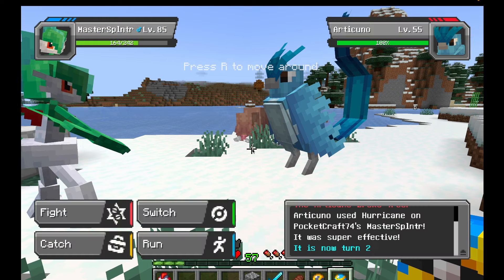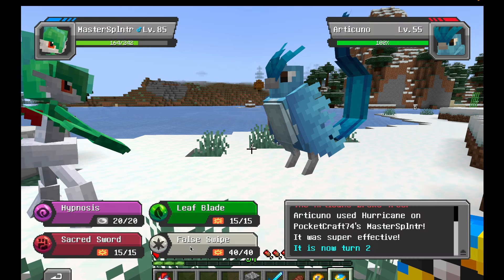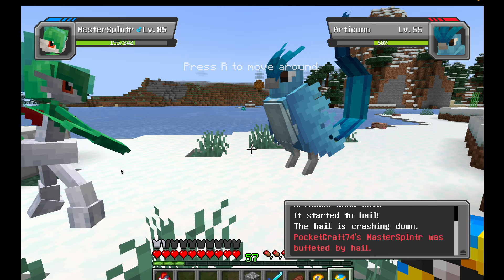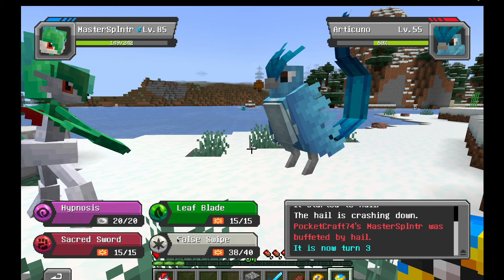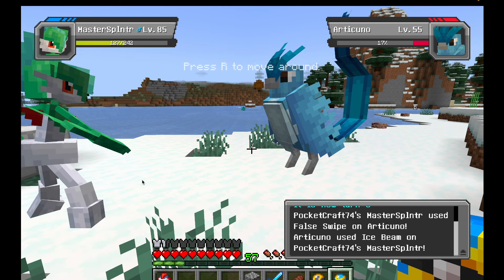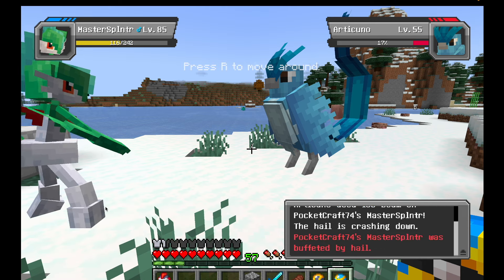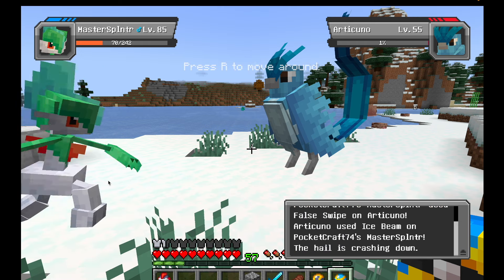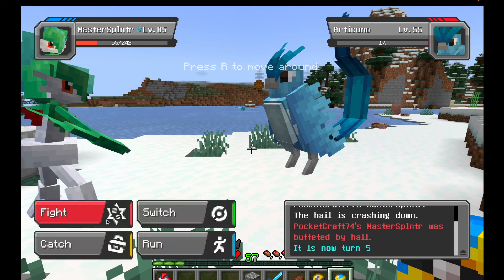We did not catch him on the first one unfortunately, so we're going to try and false swipe him down. He is super effective to Glaceon which is unfortunate because he might knock him out, but false swipe is doing enough — we should be fine. We'll put him down to one percent, then put him to sleep, and start throwing ultra balls.